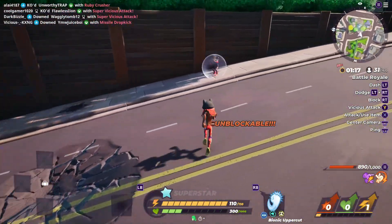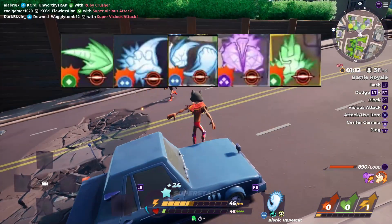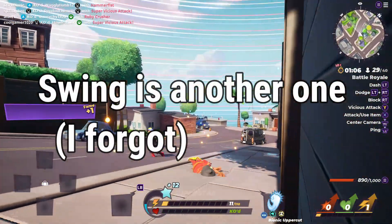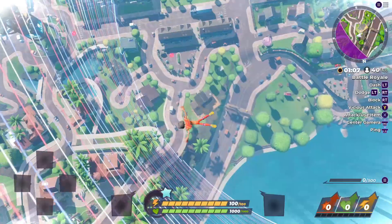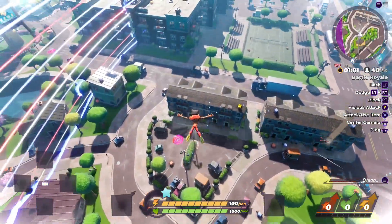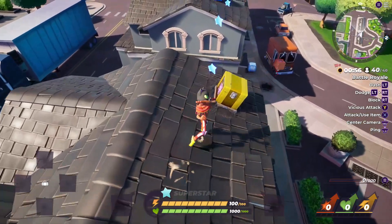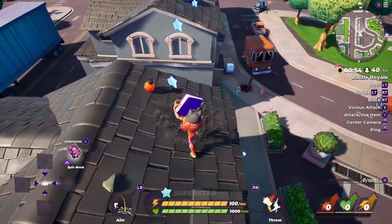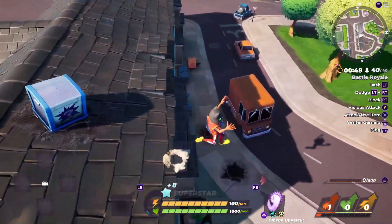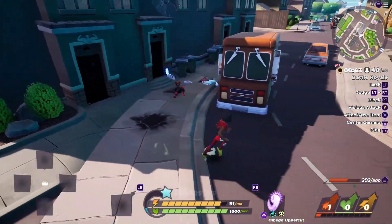Then there are the special vicious attacks, which include the crushers — diamond, emerald, and ruby crusher — tackle, a move I only know as the 'great something drop,' and atomic breath. These are all vicious attacks so you want to use them while the enemy is blocking with that shield bubble around them. These moves tend to deal a crazy amount of damage and are just really, really powerful moves. My personal favorite is probably tackle.